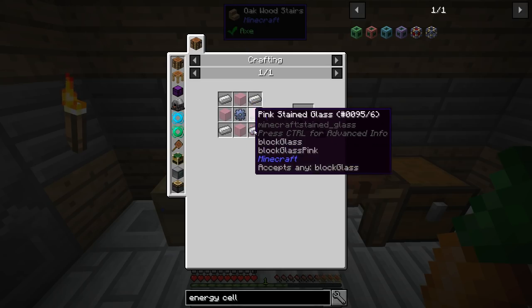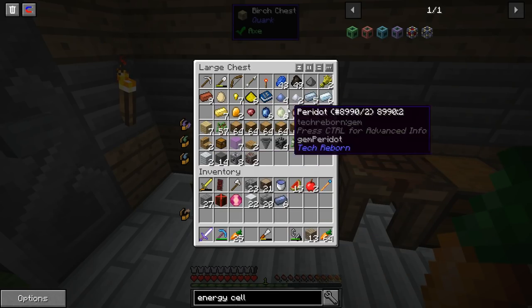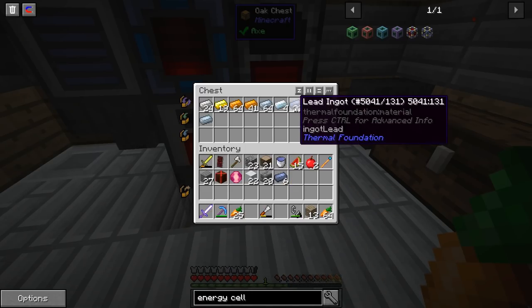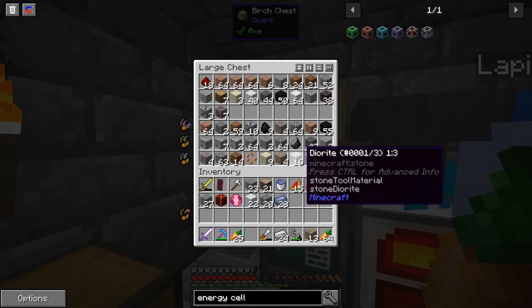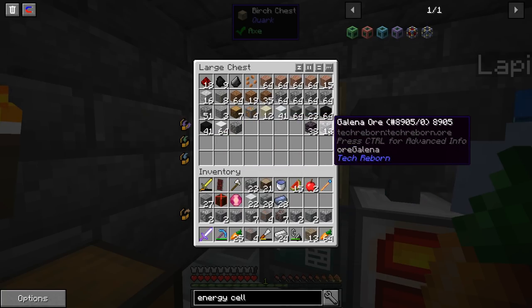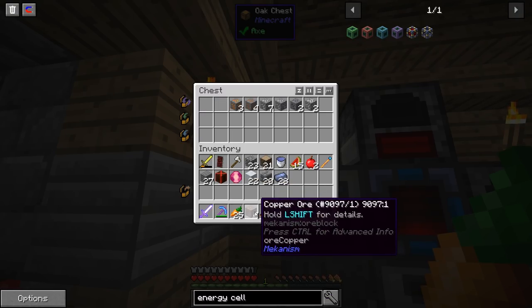I need two lead ingots, a lead gear, so I need a bunch of lead actually. I have six in here and some pulverized lead that I didn't smelt, as well as 22 more. I also got some iron — mostly from spending a little bit of time digging. Let's put all those other resources through this whole crushing and smelting system.